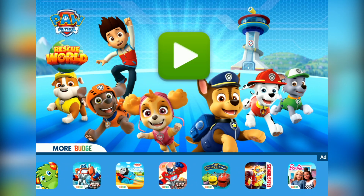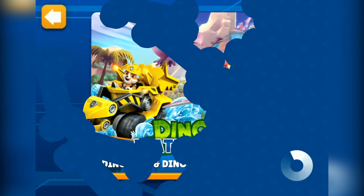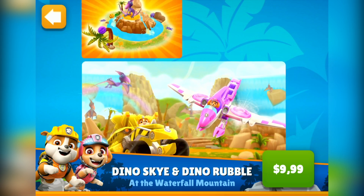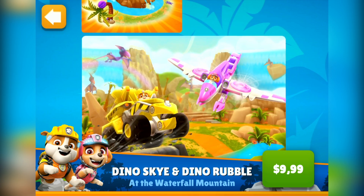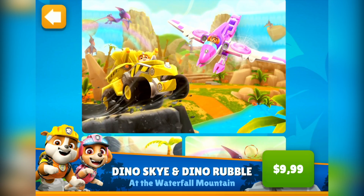Paw Patrol Rescue World. Pick a place to go. Dino Sky and Dino Rubble are ready to join you in an exciting adventure at the Waterfall Mountain. They come with all new costumes and dino vehicles. Feed the pterodactyls and then ride them in the sky — that and much more await you.